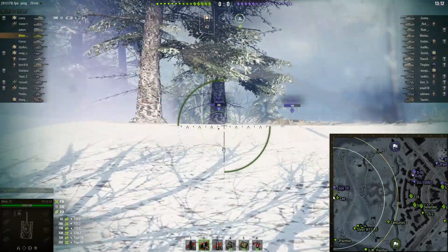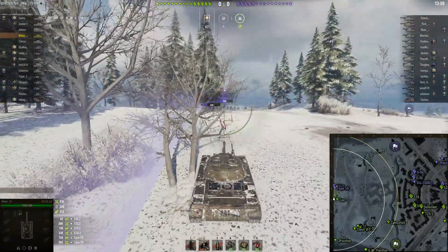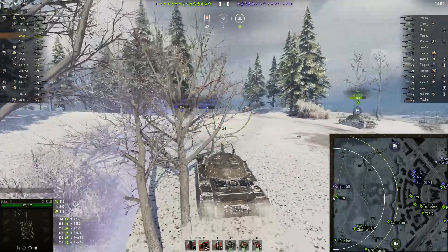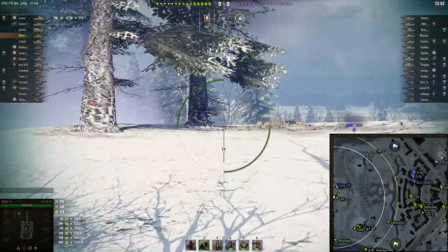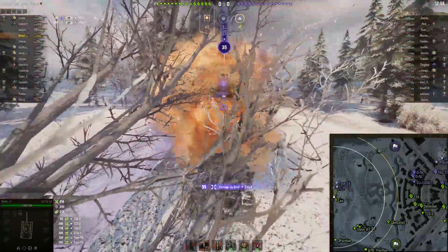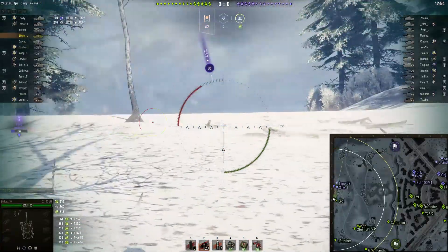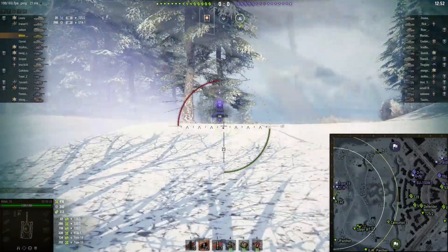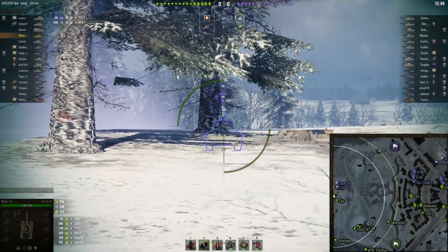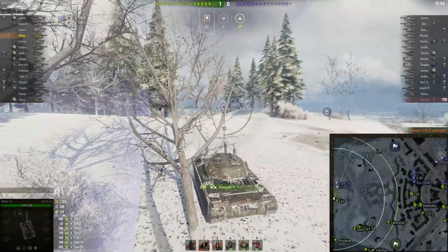I missed a shot right there, but three out of four shots I hit and three out of four I penned with premium ammunition. I feel kind of dirty being a gold spammer. I had absolutely no idea where that shot went — RNG just telling me no. But this time I roll up on him and get the kill, so on a rough start I'm at 1,100 damage.